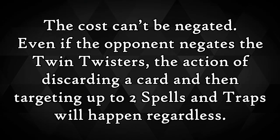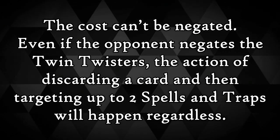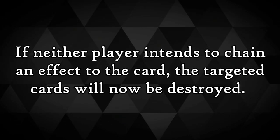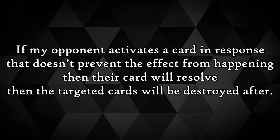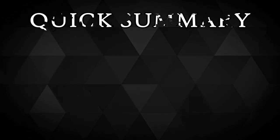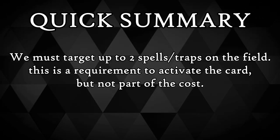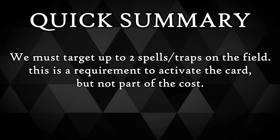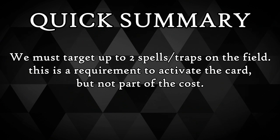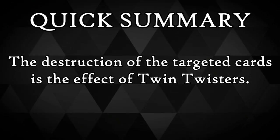The cost can't be negated, so even if the opponent negates our Twin Twisters, the action of discarding a card and targeting the two spells and traps on the field will happen regardless. If neither player intends to chain an effect, the targeted cards will now be destroyed. If the opponent activates a card in response that doesn't prevent the effect, their card will resolve first, then the targeted cards will be destroyed afterwards. So once again: discarding the card is the cost; targeting up to two spells and traps is a requirement to activate the card but not part of the cost; and the destruction is the actual card effect of Twin Twisters.